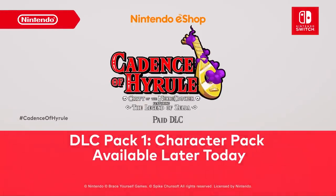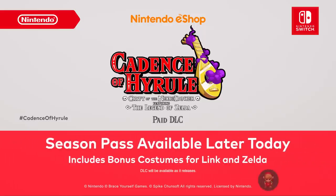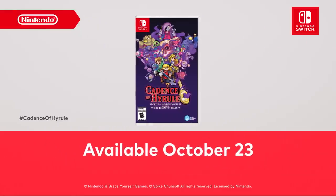DLC Pack 1 Character Pack will be available for purchase later today, with the second and third DLC packs to be released before the end of October. A season pass containing all three paid DLC packs will also launch later today and will include bonus costumes for Link and Zelda. For those who've never stepped to Hyrule's beat before, a version of the game containing all the DLC launches October 23rd.